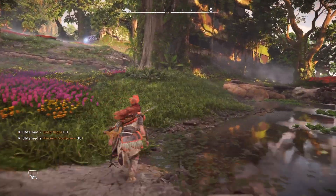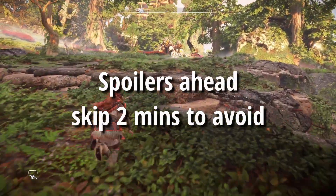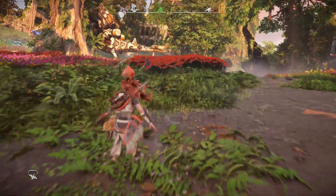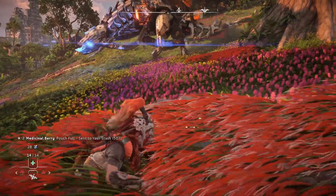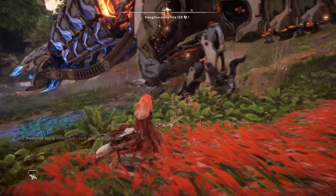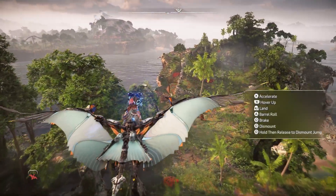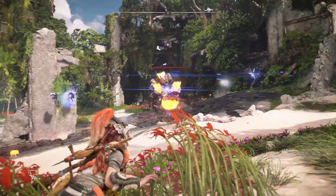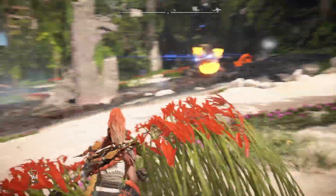Now let's move on to the main attraction of Horizon — the machines. If you don't want to be spoiled, skip another minute or two. There are two new machines in this DLC. One of them is the water wing that you can use to travel — you can fight it, but it's not really a combat machine. And the other one is a frog machine, which I really do love. I really enjoy fighting that — it's unique, it's beautiful. The whole design of it, the way it moves, is so well done, just like every other machine in Horizon.